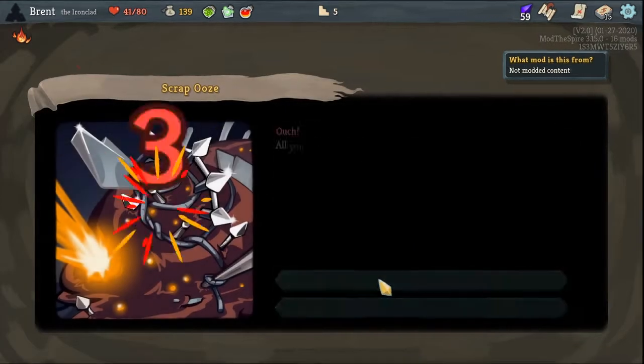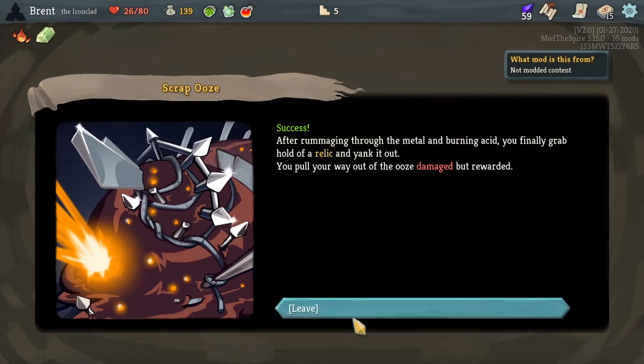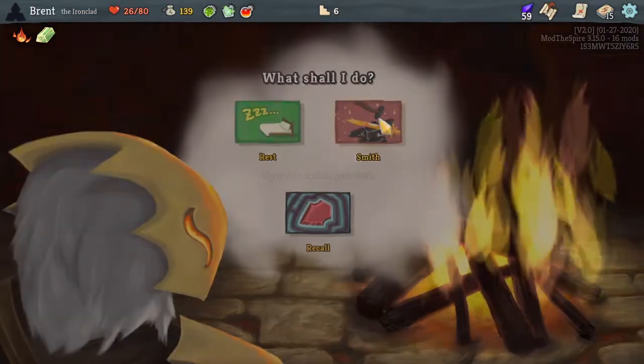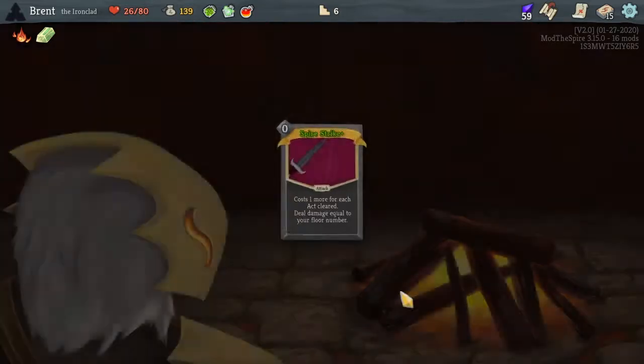Another Clothesline — Clothesline's good, three attacks, just having the weakness, especially coming up on these elite fights, could be really good. Find a relic — find a relic! Oh, you're gonna make me dive deep. Calcum gives three block at the start of each turn. Do I rest or smith? I think with the potions we have, I'll smith.